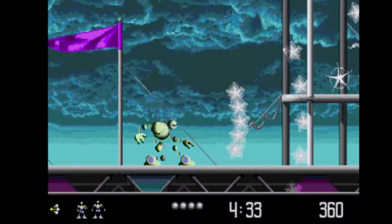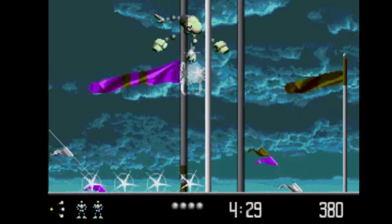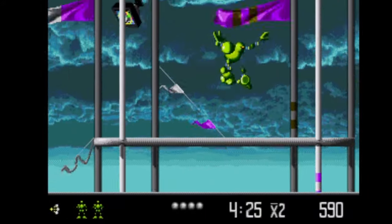VectorMan is a fast-paced action game with that pseudo-3D rendered sprites look. And just look at these flags blowing in the wind with all that parallax in the background.